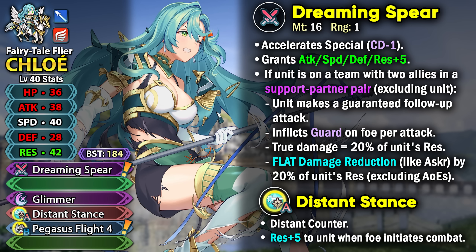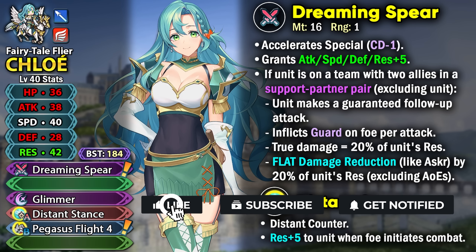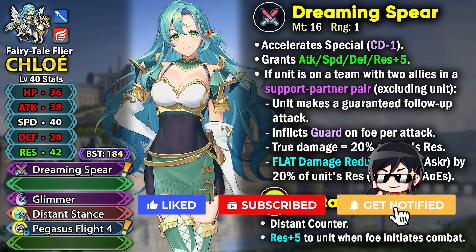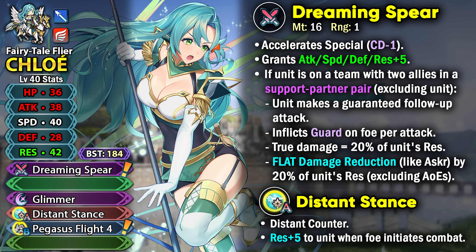It is based on your stat — resistance in Chloe's case, while Asker and Brave Dimitri depend on defense. Getting the flat damage reduction makes her kind of the Lance version of Spring Maria. With her base 42 resistance and the visible stats from her weapon, she'll have a great time reducing damage and doing true damage with her 38 base attack.